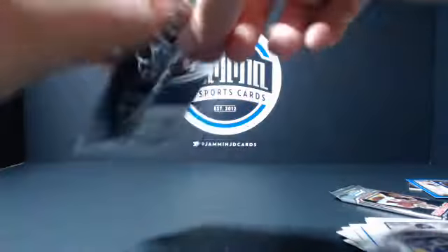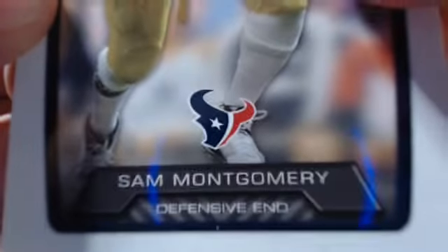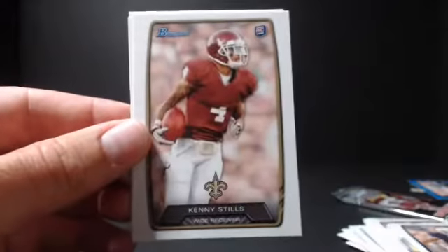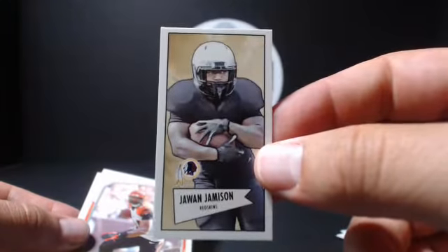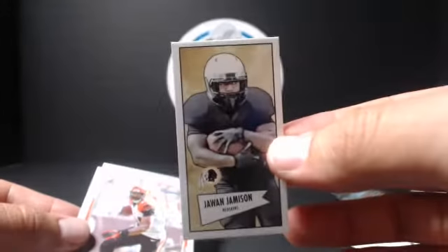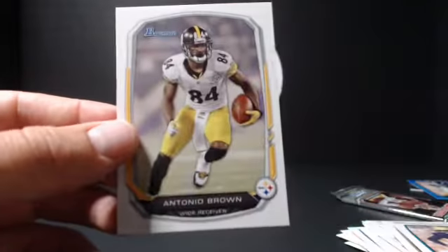We've got two packs left. So far it's been a real nice box. For retail, I'd take it. Kenny Stills, Gernard Robinson. A mini — Juwan Jameson. That's cool. I like that card. I didn't even know they had minis in there. Didn't get to look at the checklist. Jermaine Gresham, Antonio Brown. And this is our last pack.